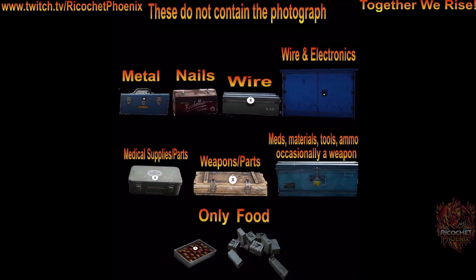Again, these containers do not have the photograph. All the others do. Once you find the photograph, come here, find your photograph on the timestamp sheet at the beginning of the video, head to that location on the map, and then dig up the stash and you've got all the loot. Good luck out there. Take care, guys.